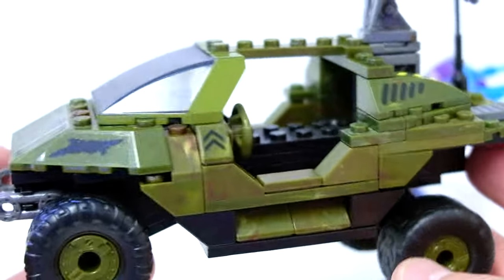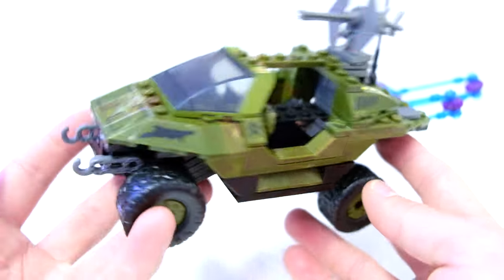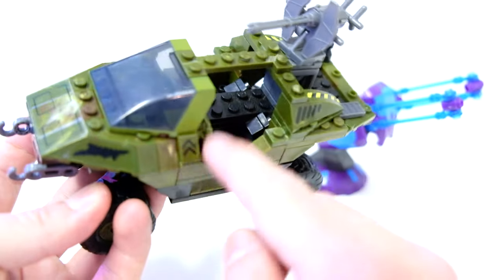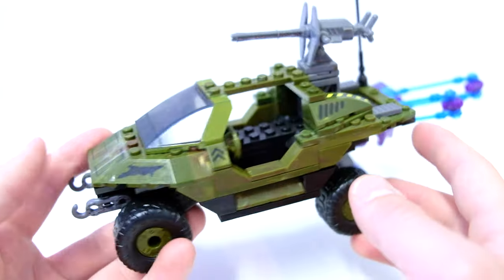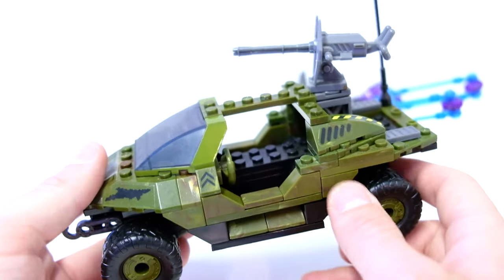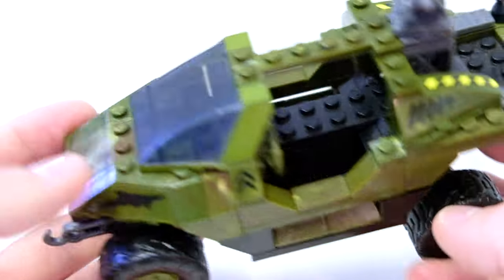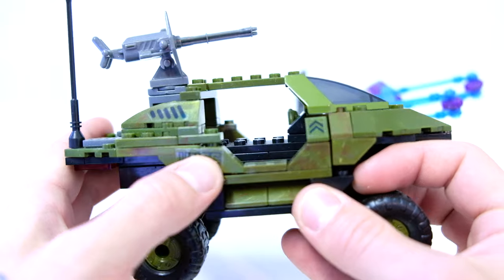Setting the three figures aside, we've got the UNSC Warthog — the OG. It does break apart pretty easily, but for the time and the design, they hit the nail right on the head. These are sticker decals, not printed — stickers obviously reflect poorly and peel over time — but this set came out in 2009 and these stickers have been holding on strong, so I've got to hand it to them.